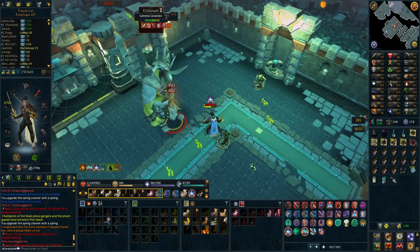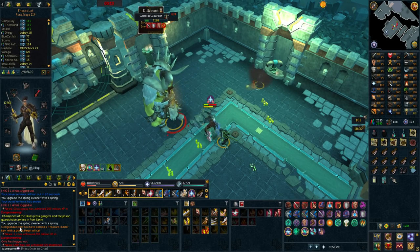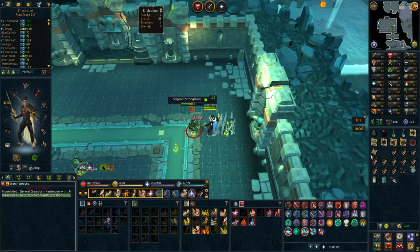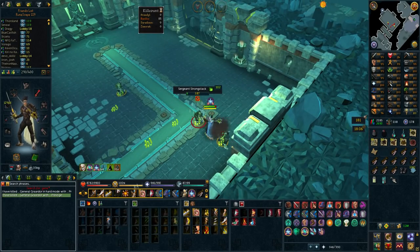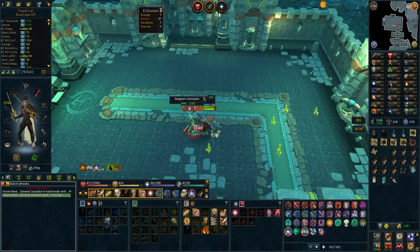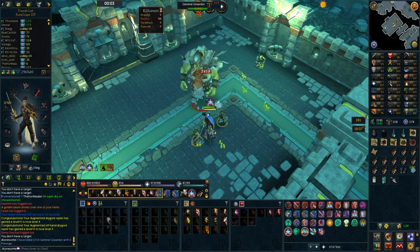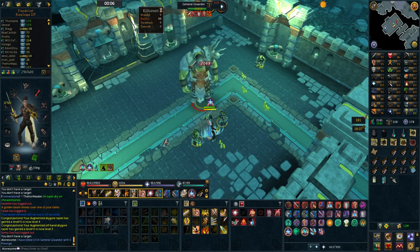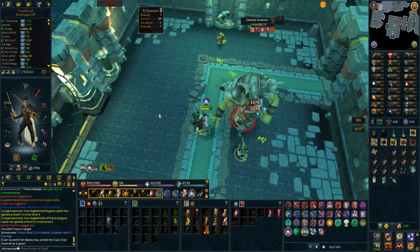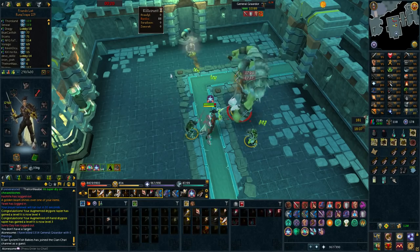You know what really sucks — when you're doing a boss and want rare drops, and you see orange text in chat and it ends up being 'Congratulations, you've earned a Treasure Hunter key, bonus Heart of Ice.' Anyways, I just got an elite clue scroll. The main reason I'm doing General Graardor is because I'd love the pet. I have 1,354 kill count — the highest of any God Wars boss on this account — so it's the one most likely to drop since I have one of the thresholds.